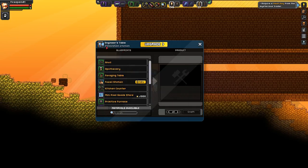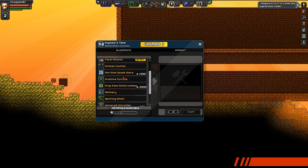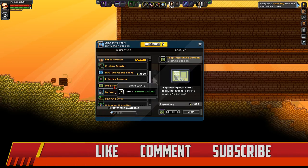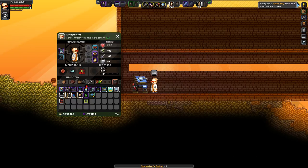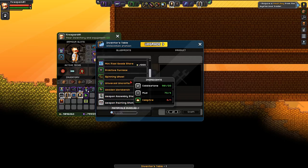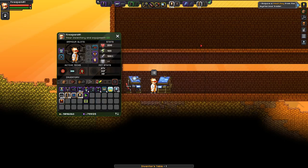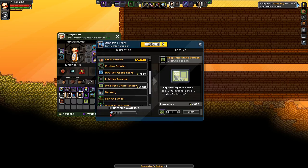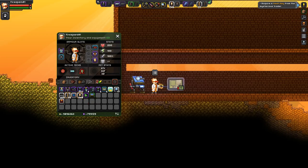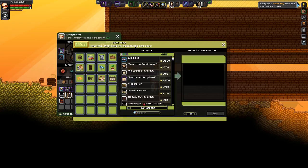So how do you get it? You're going to need an Engineer's Table — you'll have to upgrade your first table. It's the first upgrade, and it gets you the Prop Pack right here. If you go into the old Inventor's Table and drop it down, you'll see it does not exist there, so you've got to get that first upgrade. Then you'll have access to it, and it's going to cost you 3,000 pixels — not too terrible but still a little pricey.